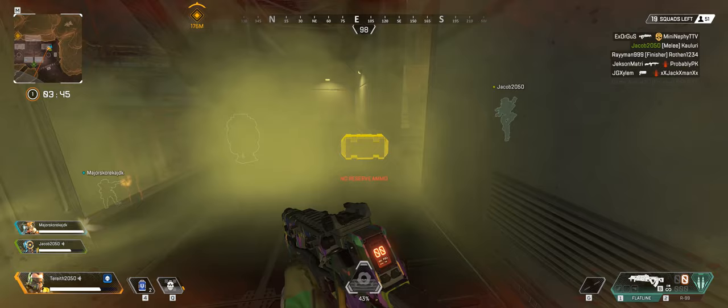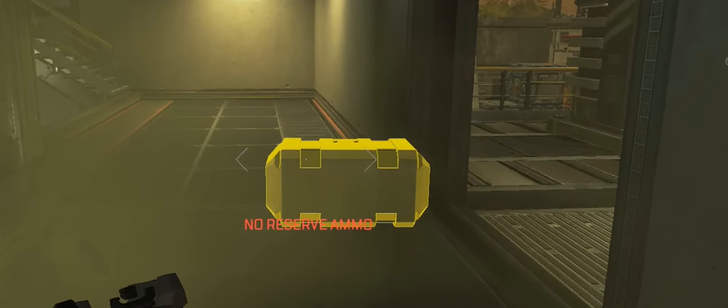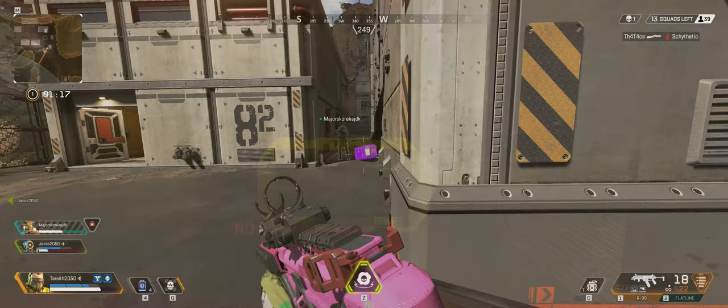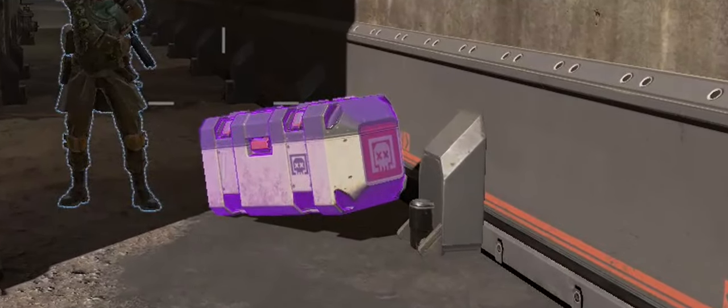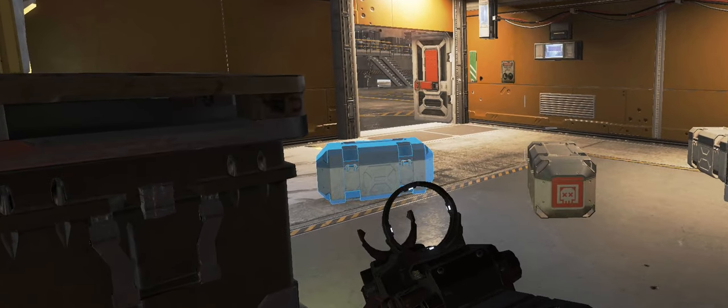By looking at a killed player's loot crate, you can see what quality stuff is in the box just by looking at it. This box here has at least one item that is tier 4. This box right here has at least one item that is tier 3. And this one right here has at least one item which is tier 2.